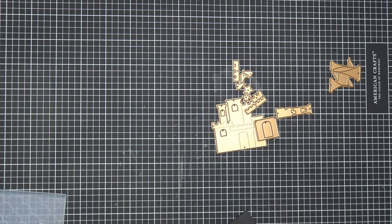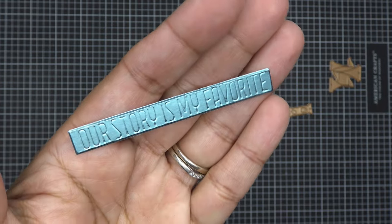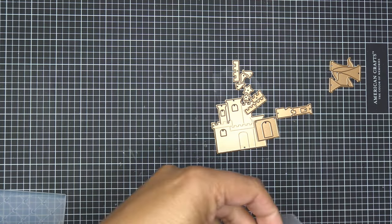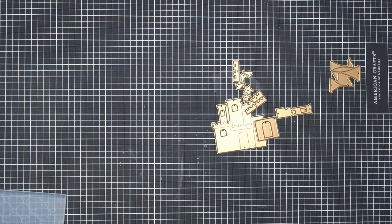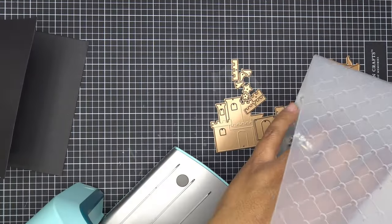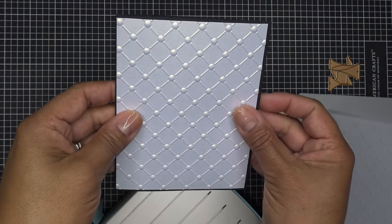It is a 3D embossing folder, so use a special sandwich: with the universal plate that would be your platform plus the adapter. I also want to finish off with a couple of sentiments — I saw 'Our Story Is My Favorite' from the Glimmer set run through some metallic paper, which I thought was cute. I'll also use the open book from the large die of the month. I'll glue the embossed piece to my card base and be right back.